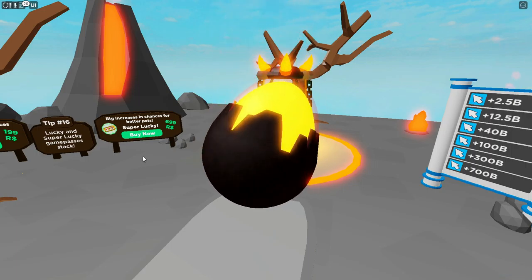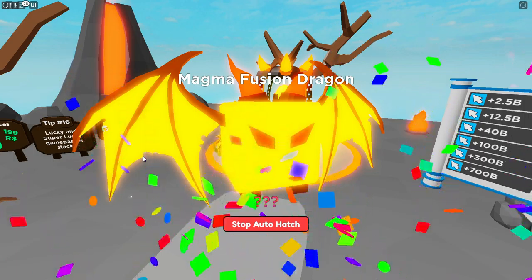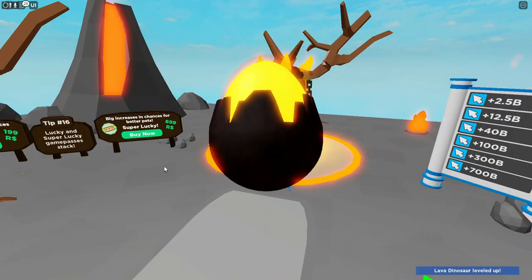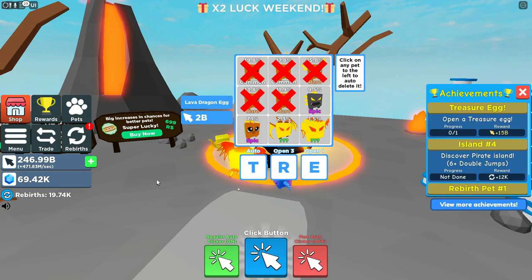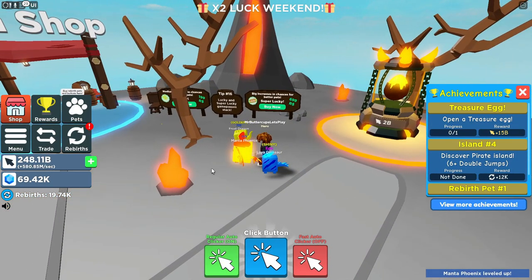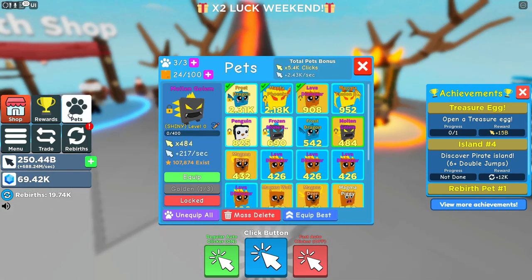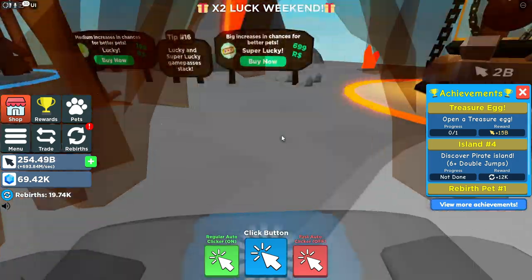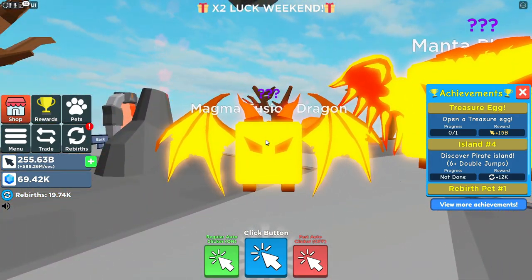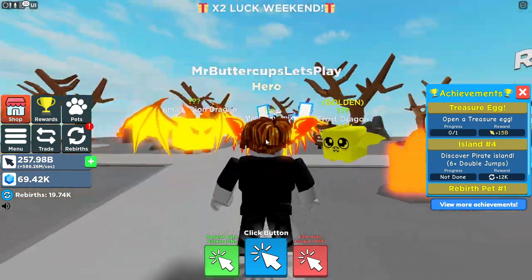There's the lucky and the super lucky game passes to our left — those are always nice. We got the Magma Fusion Dragon, and that is all of the pets in this egg! These are very, very nice to have if you can get them — obviously not required, but very cool. Let's equip the best — it's now our best pet. Look at those horns. Very cool indeed.